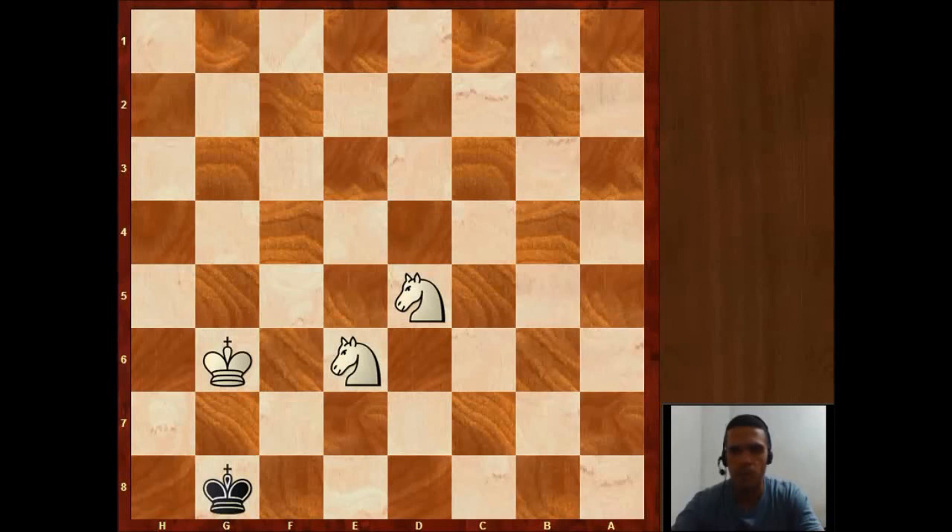Hello and welcome everyone. Today we are going to see a very interesting endgame I found in a Masters game. Before we get into that, I would like to take a look at this position. Is this winning or not for White, and why?